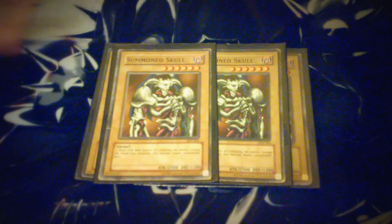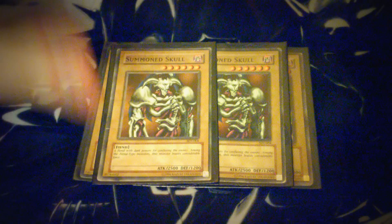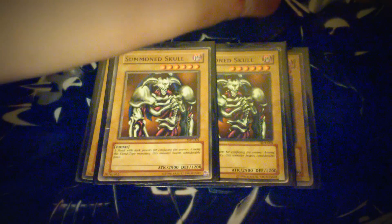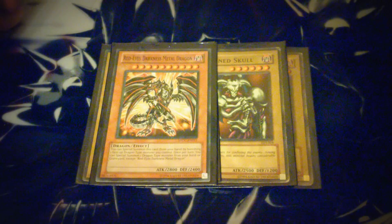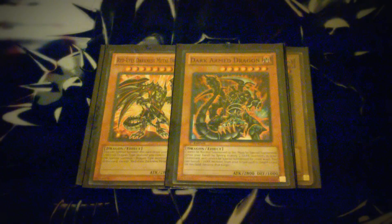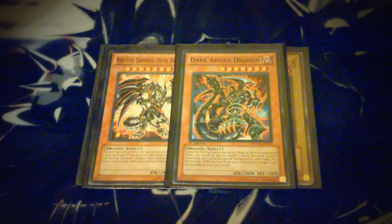Then I play two copies of Summon Skull. Summon Skull really helps out because I am playing the Fusion and XYZ build. I know a lot of people say Summon Skull is a really bad card because he just sits in your hand, but I've had moments with Call of the Haunted where I activate it and Tribute Summon him — 2,500 is nothing to sneeze at in the game today. Then I play one copy of Red Eyes Darkness Metal Dragon. It wouldn't be broken at two; I rarely use it, but it does come in handy when I get it. Then I play one Dark Armed Dragon. He helps me OTK the crap out of my opponent, and he actually helps me out more than Red Eyes Darkness Metal Dragon.